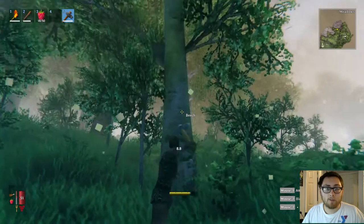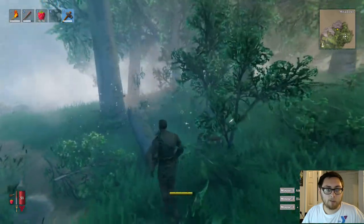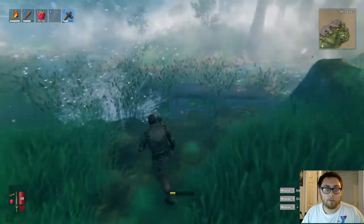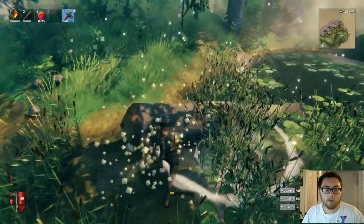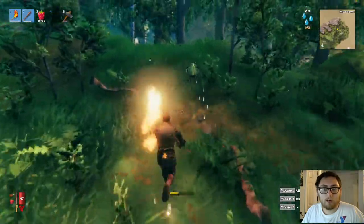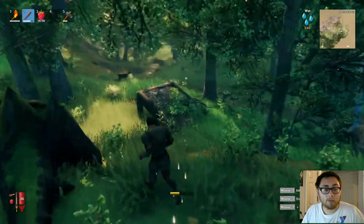One cool thing about trees is that if you make one land on another tree it'll damage it, making it easier to knock down — and sometimes they knock each other down in a big domino effect. You'll sometimes see birch trees, but they're too hard to cut down with just a stone axe — you need the bronze axe. Not even a flint axe works well on them. Some enemies are scared of fire, which makes it easier to push them back.